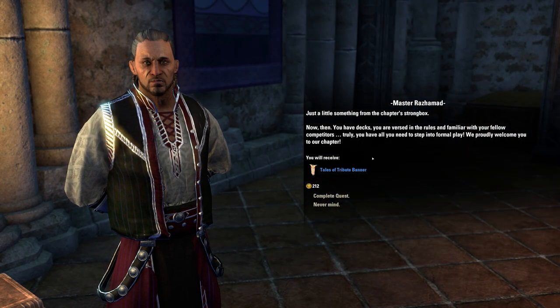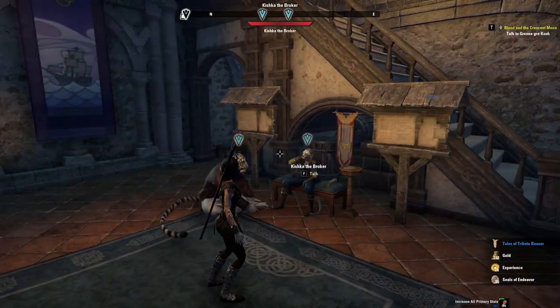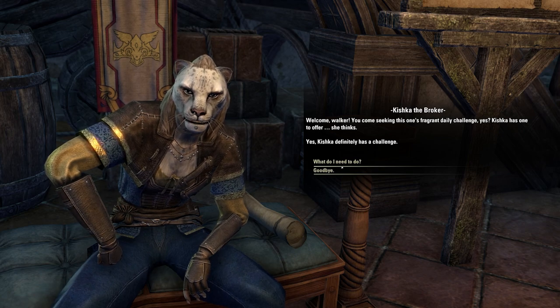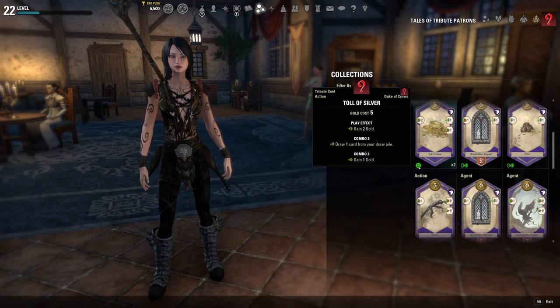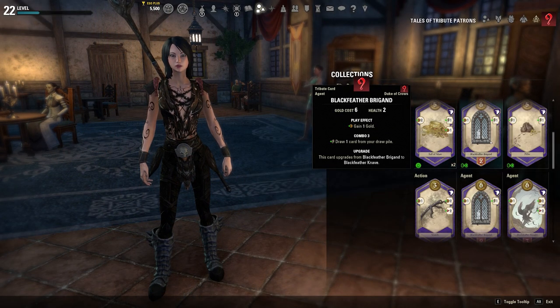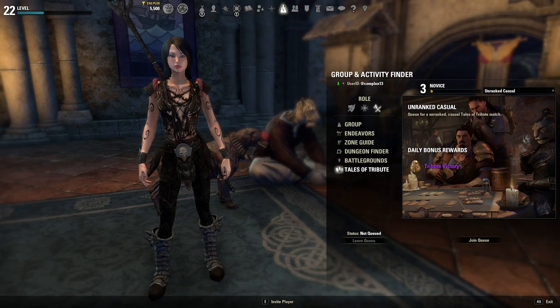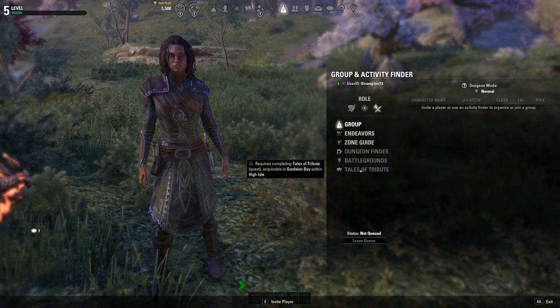The good news is, once you've completed all of that, you've also unlocked the ability to do dailies, as well as queue for PvP matches if you'd like to. You just need to talk to Kishka the Broker to get started. It's also really important to note that while your decks are shared across your characters, you do have to complete this intro quest with every single character you want to be able to do dailies or use the group finder for.